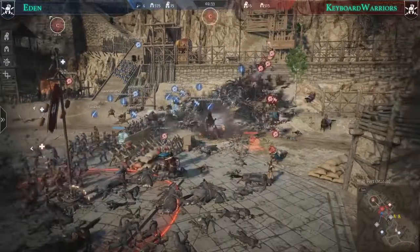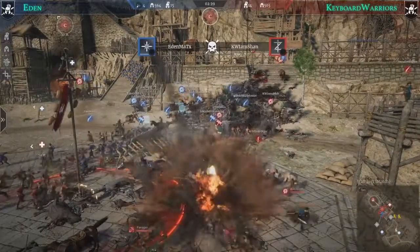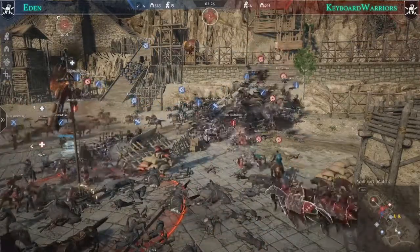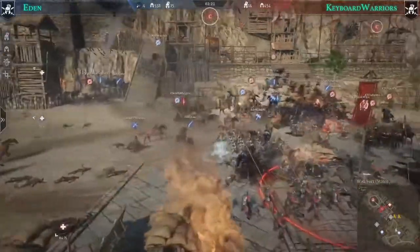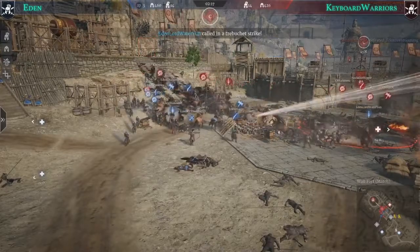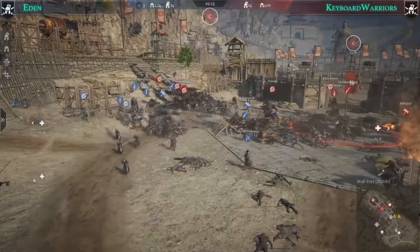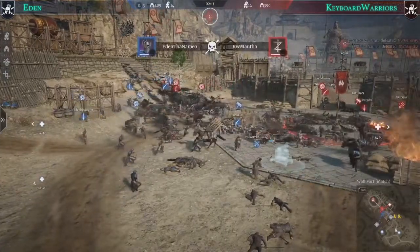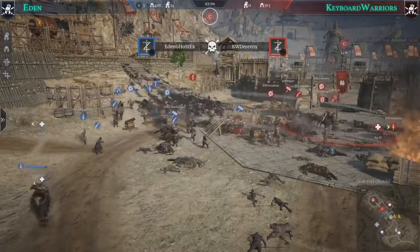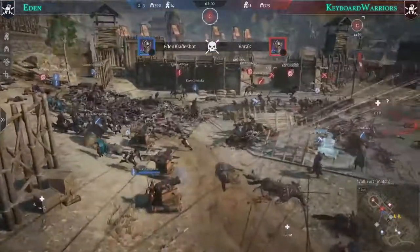Eden creates pressure on the left side supported by artillery. They're building grape shots and using them offensively, and another mortar is being built close to the C point to damage remaining defenders. Keyboard Warriors have trembled under this heavy pressure on the left and don't have too many units left. Two minutes on the clock — 14 versus 11 for Keyboard Warriors — but if they can pull units from the supply point they might hold it.